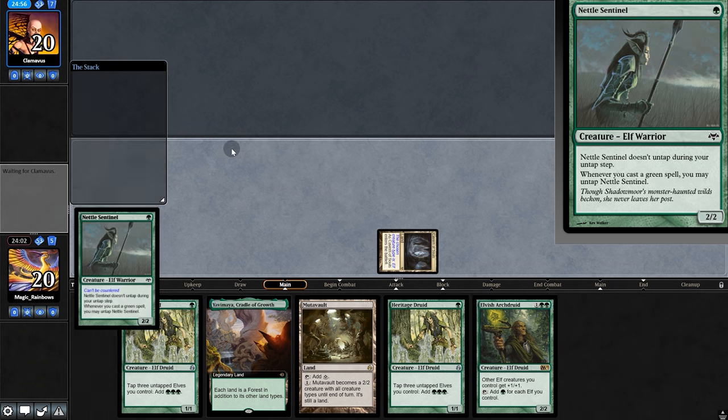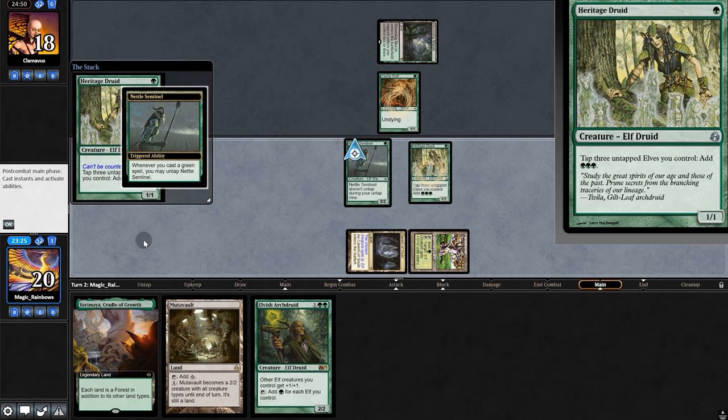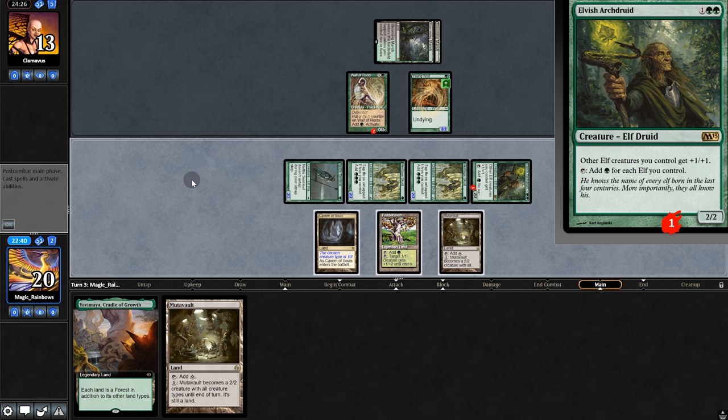Opening hand is pretty sexy, so we're going to keep. Nettle — oh, it's a Yawgmoth deck. How interesting. Swing for two, play Heritage twice, and Archdreader. Opponent plays Wall of Roots and another land. Might as well swing with everyone — opponent goes down to 13.